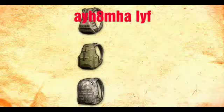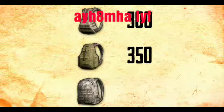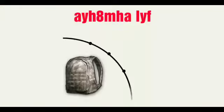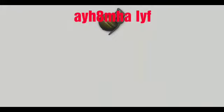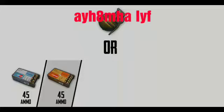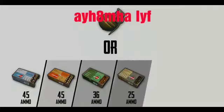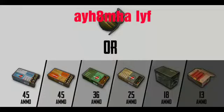A level 1 bag has a capacity of 300, level 2 has 350, and level 3 has 400. A grenade occupies 18 bits of space, a Molotov 16 bits, and a smoke 14 bits. Taking a grenade as a base, you can instead keep: 45 ammo of .45 ACP, 45 ammo of 9mm, 36 ammo of 5.56, 25 ammo of 7.62, 18 ammo of .300 Magnum, or 13 ammo of 12 gauge.